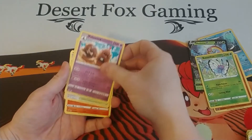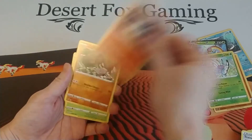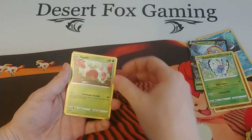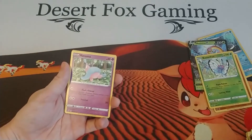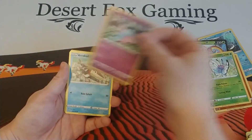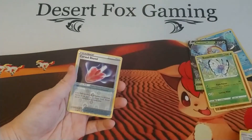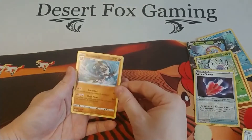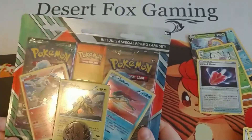We have a Polteageist, a Training Court, a Lampent, a Galarian Yamask, an Applin — good for the Sableye Obstagoon deck — a Hatenna, an Arrokuda, a Galarian Meowth, a reverse holo Cursed Shovel, and a Barbaracle. Anyway, that is it for the Copperajah V box — let's move on now to the other little set.